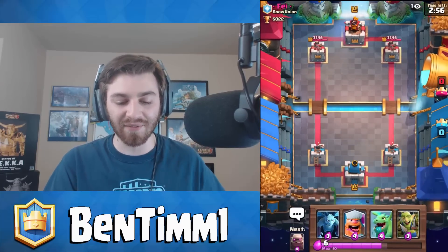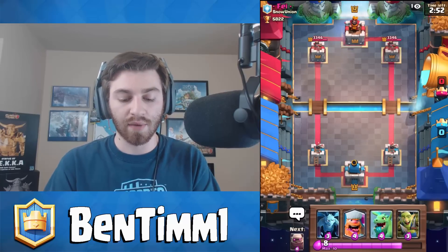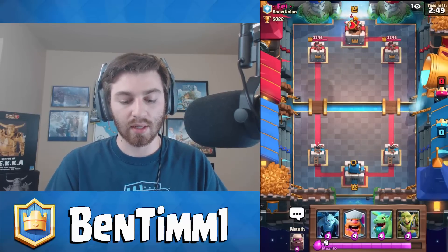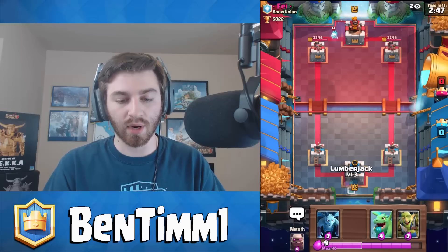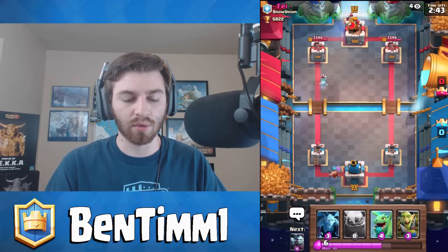Without further ado, let's battle! Hopefully we have a good matchup. Right off the bat we are going up against someone at 5822, level 12, so that gives us a good advantage. Ice spirit right off the start — it's either going to be a hog rider variant or it could be three musketeers as well.